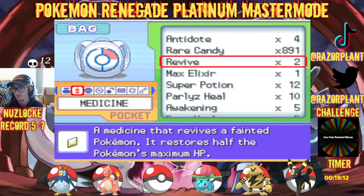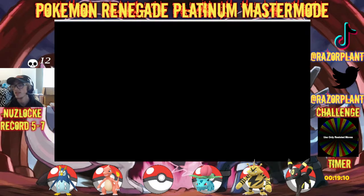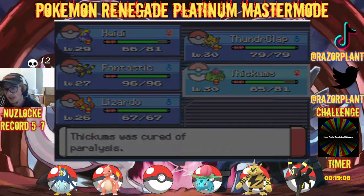Alright, Luxio. I'm going to swap into Thiccums — why not. Sparkle's not going to do jack squat to me. Got paralyzed, not surprised — but our Quick Claw popped though, doesn't matter.